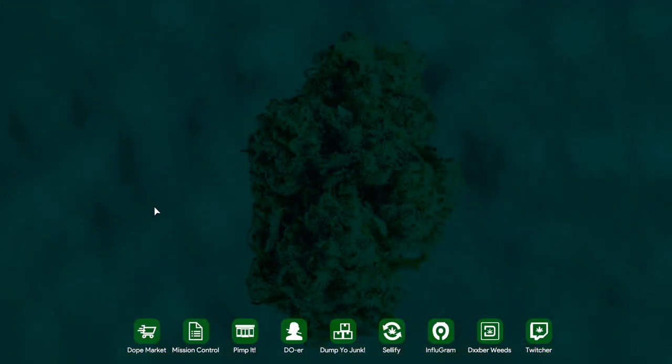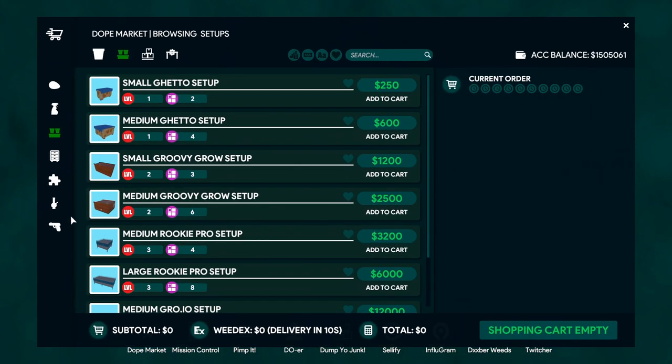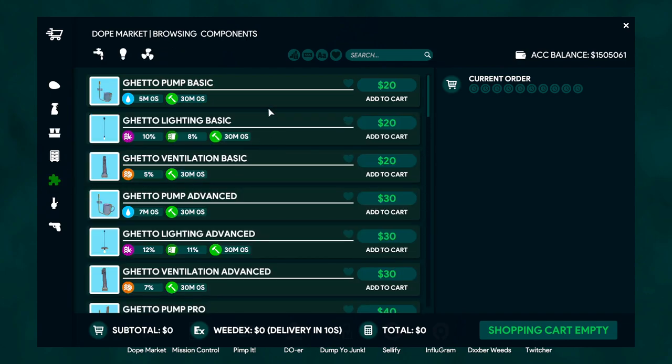To use the setup efficiently, you need to keep up with the components. Go to the components tab — as you can see, they have stats. There's the ghetto basic pump, lighting, and ventilation. The ventilation gives a quality boost and lasts for 30 minutes, so you'll have to keep buying these to replace them. The ghetto light will give you more yield for your crop, and the lighting also boosts growth speed — it lasts 30 minutes as well.